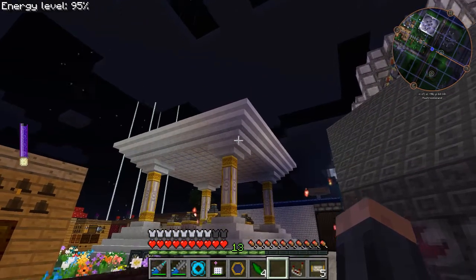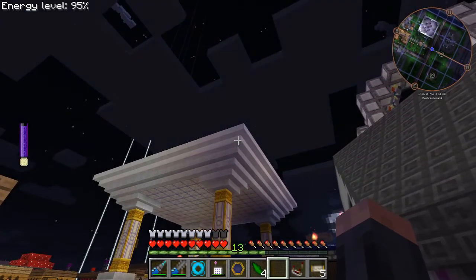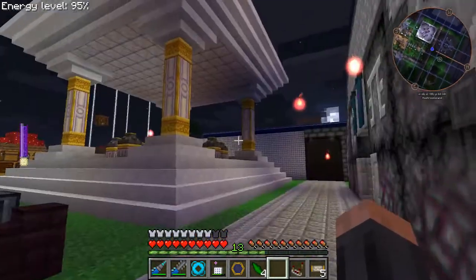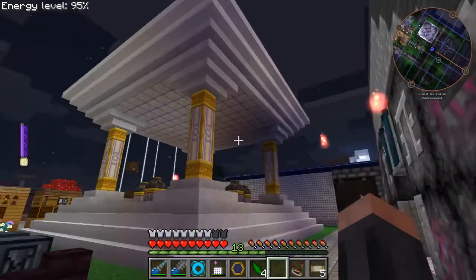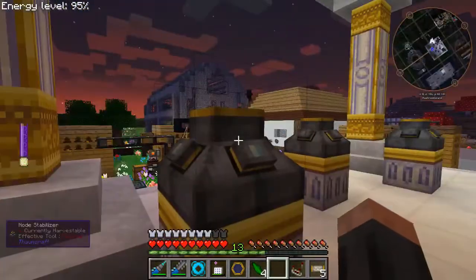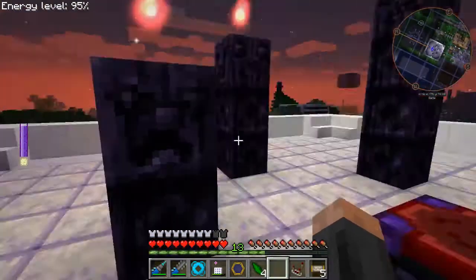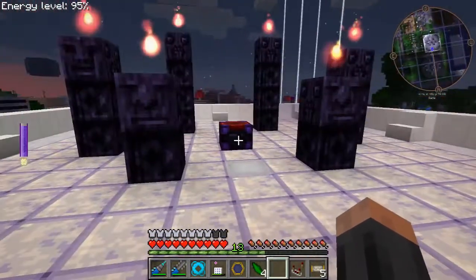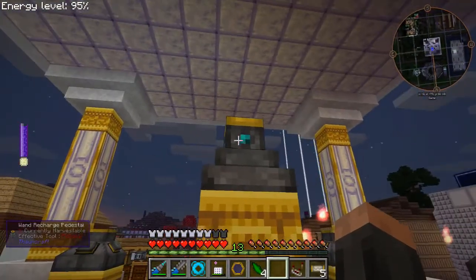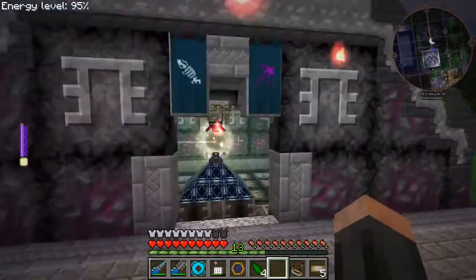Not too bad. Towards the end I ran out of marble and decided to make that top layer of steps out of quartz. I was afraid it might look like someone ran out of marble and decided to switch to quartz, but actually I think it came out looking pretty good. I haven't put the nodes on here yet, but I have built the osmotic enchanter.